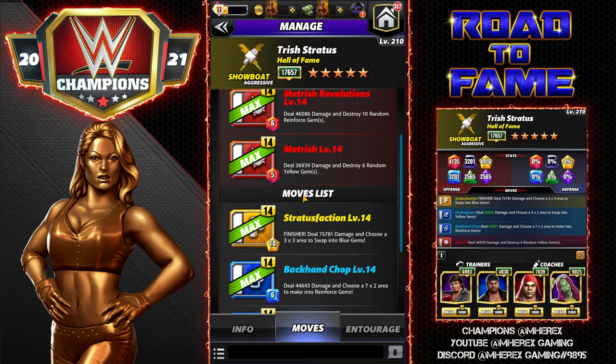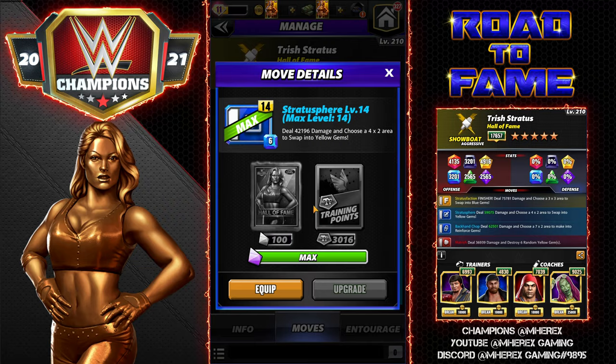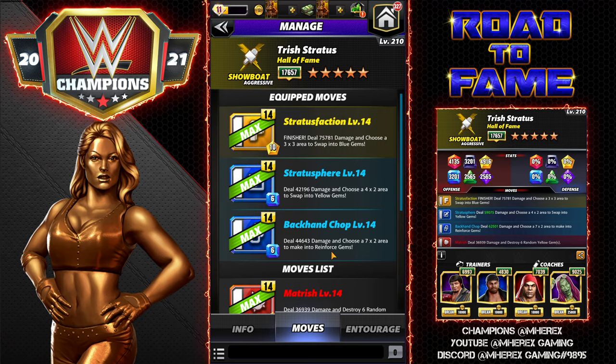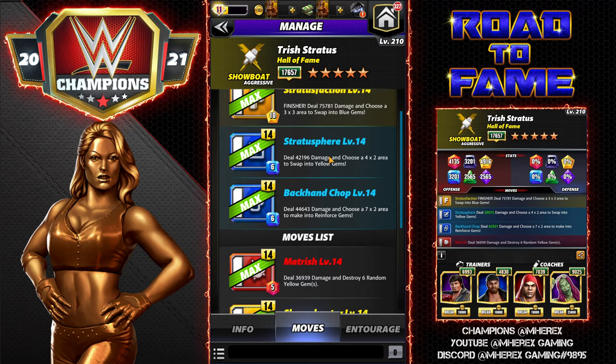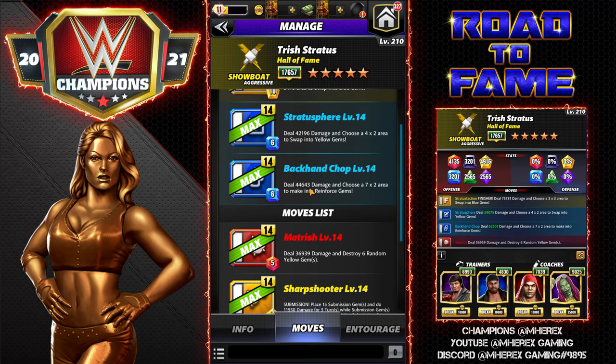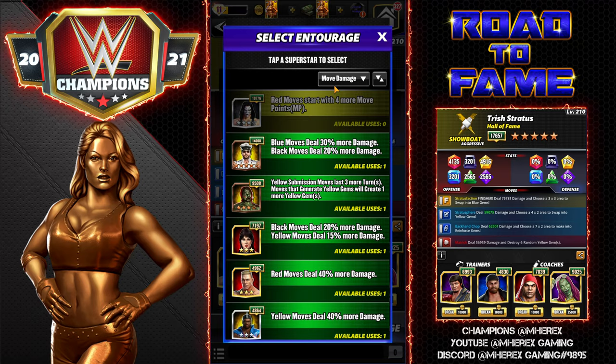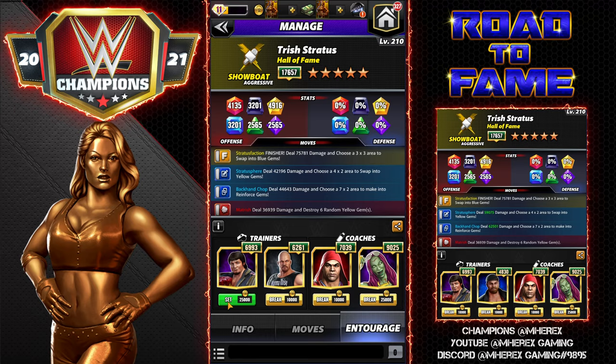Let's take a look at the four-star set, available at four star. We're going to put in the finisher - the Stratus Faction - the Backhand Chop, and the Stratosphere. All new moves for this one. The Stratus Faction is a 10 MP finisher dealing 75K damage, and you choose a 3x3 area to swap into blue gems. The Stratosphere is 6 MP blue, deals 42K damage, and you choose a 4x2 area to swap into yellow gems. We're going with Lawler so we can get started turn one with four more blue MP.